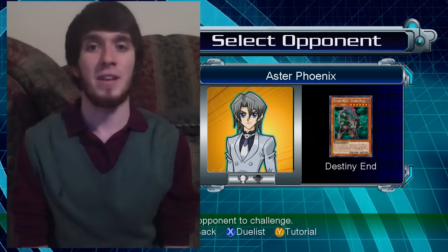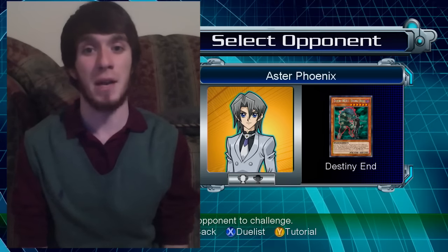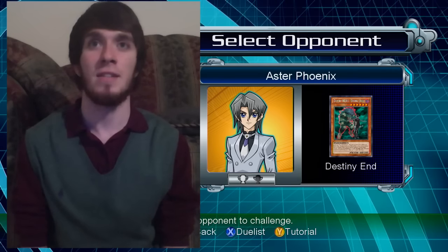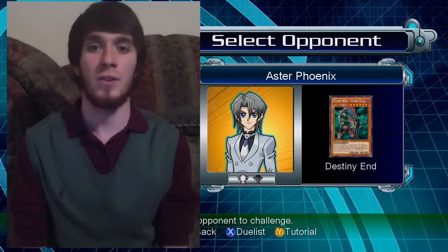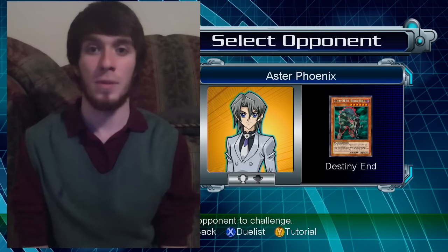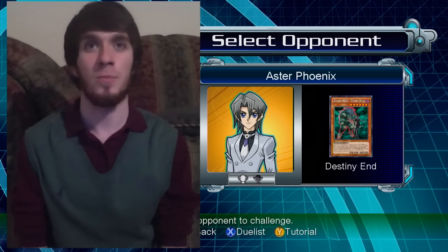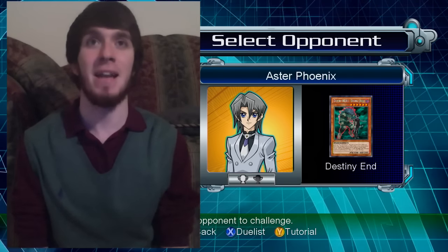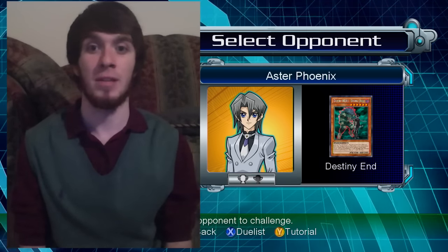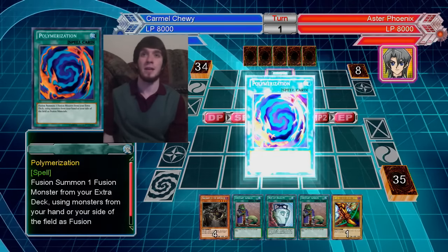Hey, what's up guys? Welcome to the next exciting installment where I fail my way through the Millennium Duel Expert Mode. This time we're taking on Aster Phoenix. Phoenix has his fancy suit and tie, so I figured I would wear a fancy sweater vest for this duel. That's really all I got, so let's do this against the Destiny End deck. I figured I would use my Exodia deck against him.